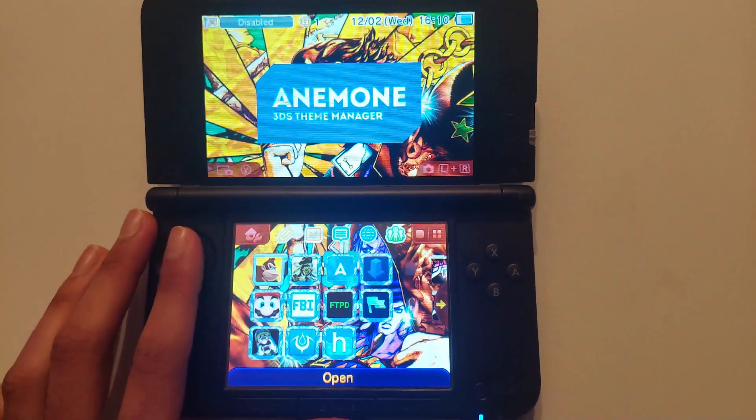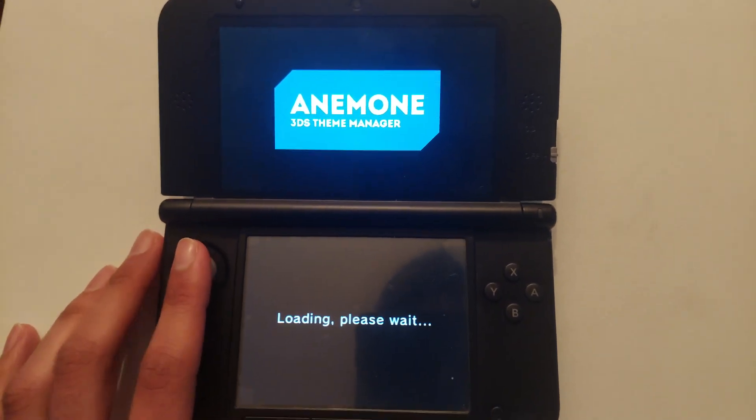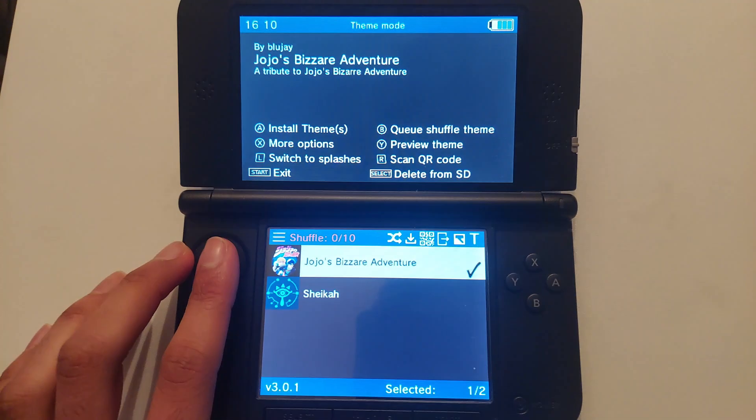Here are the top five apps to install on your modded 3DS. The first one is Enome, which is an app that lets you install custom backgrounds.